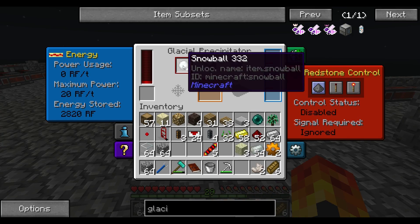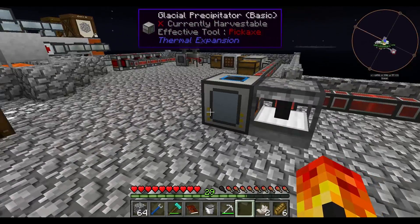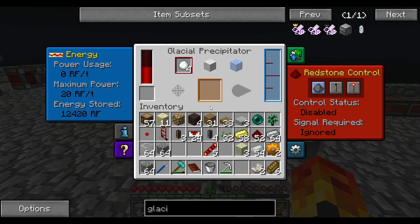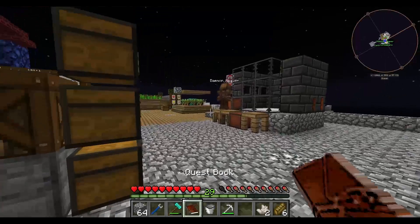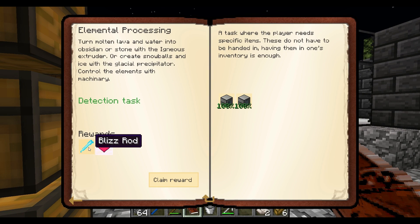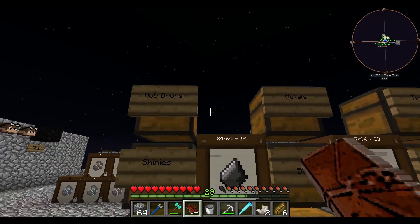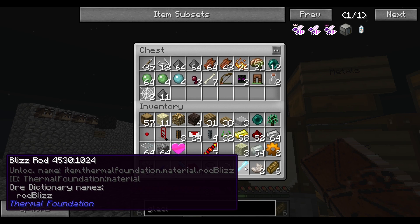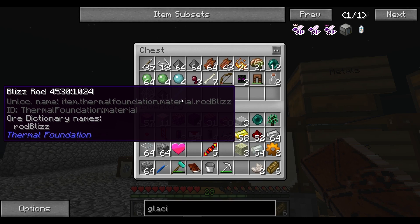We just need to pump water into this thing and we can make snow and snowballs — not that we need it right now, but when we do we can solve it by pumping water into it. We don't actually need it except for this quest that required making one. So that's elemental processing done. That gives us a blizz rod and a heart that we don't need since we're not in hardcore mode. I put the blizz rod in the mob drops chest because in theory they come from killing blizzes.